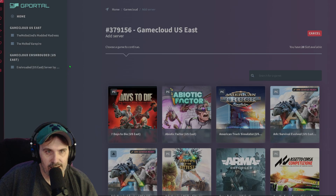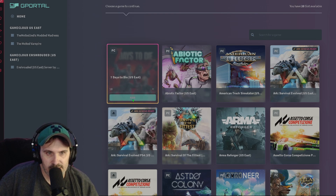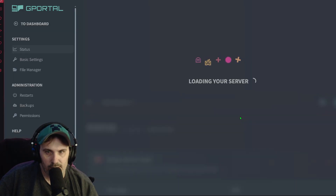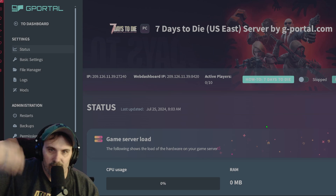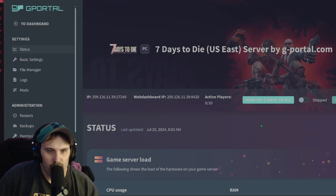Okay, so we're here on my dashboard. I'm going to add another server to my list of servers. We're going to choose 10 slots. It says 'done' and it's going to refresh. After a couple of minutes of letting it set up, we go back to the dashboard and here is our server — we can see it's currently stopped. There's also a how-to guide here, so let's open that up in a new window.